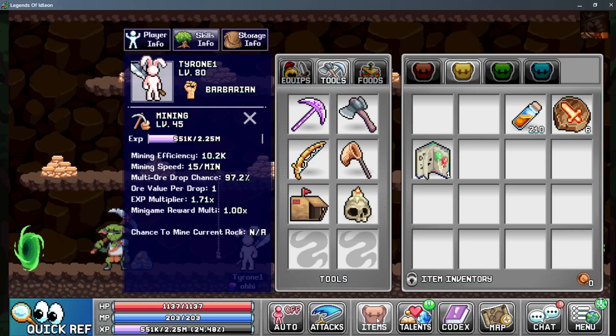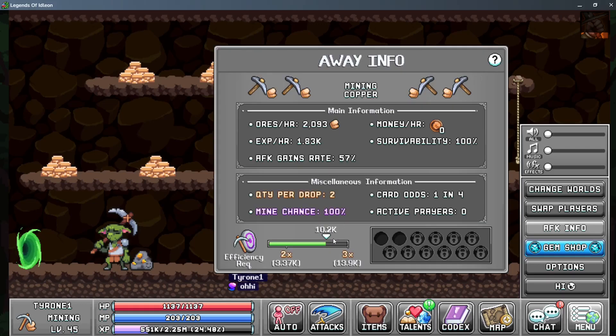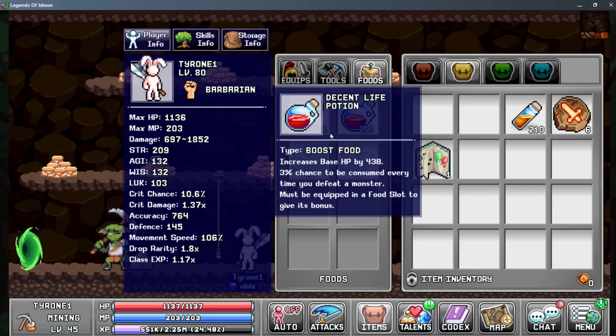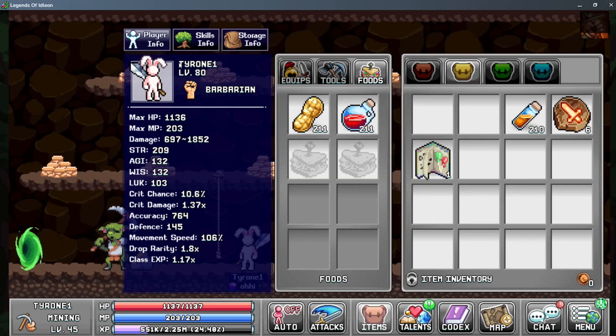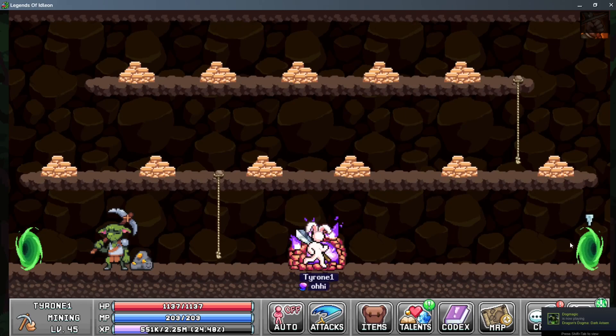With that setup, I'm sitting at 10.2 mining efficiency with just my gear and my cards, which gets me close to 2 out of 3 times but I'm not exactly there yet. You also want to equip your decent life potions to make sure you go over the 1,000 HP threshold — it's a log algorithm — and equip your golden peanuts. The golden peanuts are often underestimated as they give you mining efficiency; I'm getting about 900 mining efficiency just from those golden peanuts. That scales huge the more you can stack, and I have around 700 in my bank.